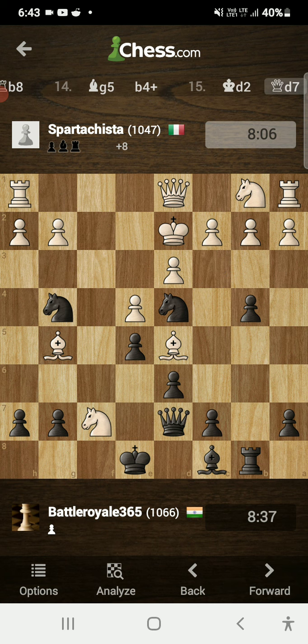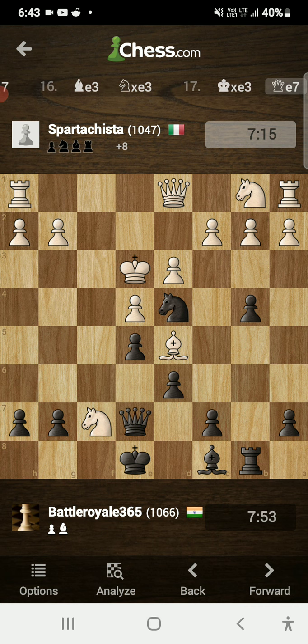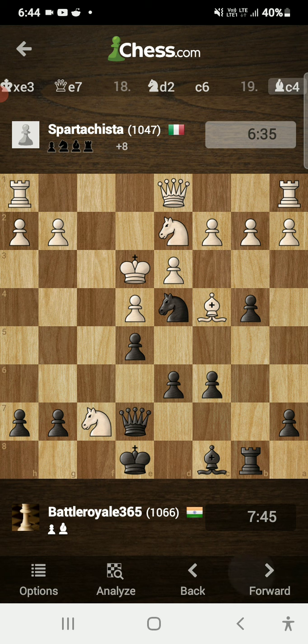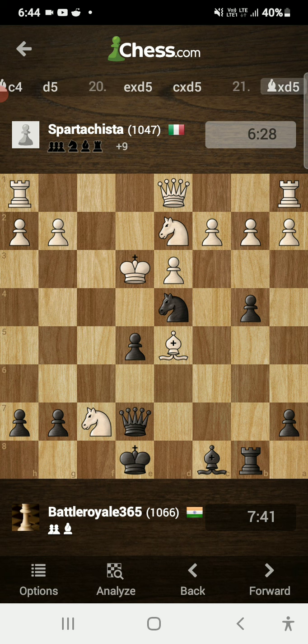My opponent played bishop g5 attacking my queen, but I played b4 check and moved my queen out of danger to d7. He played bishop e3, I took his bishop and he took back with his king. I played queen e7, he played knight d2, I played c6, he played bishop c4, then I played d5 — we had a pawn trade. He played bishop takes d5.